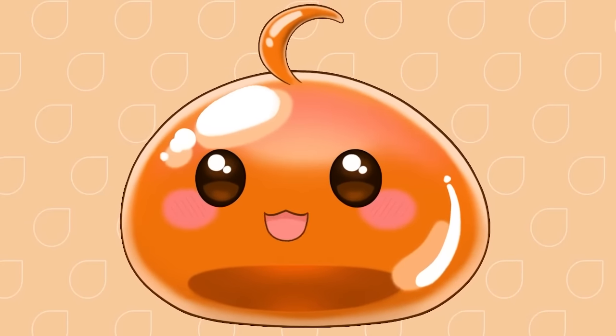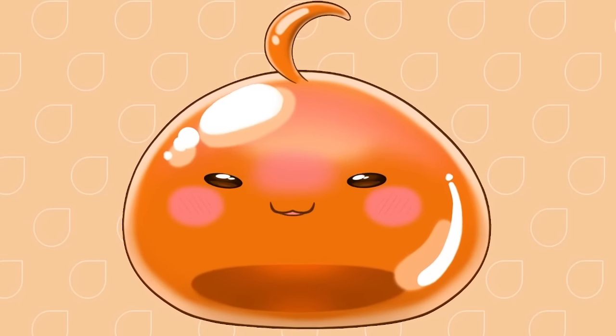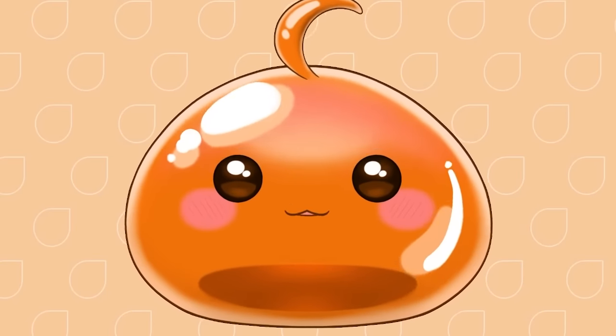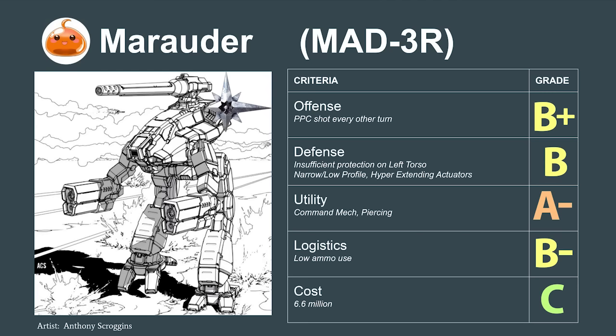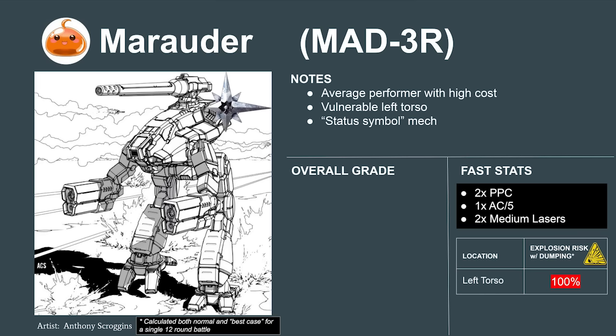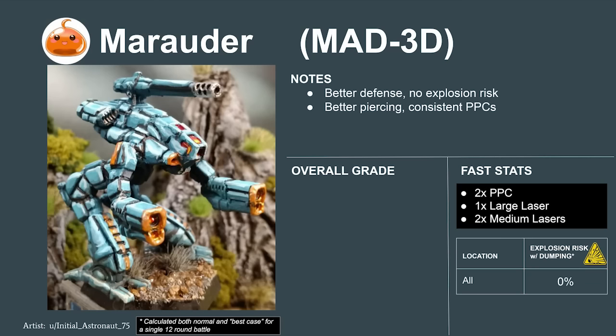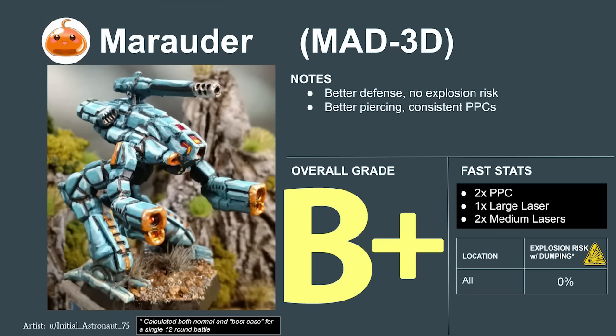Next is the highly desired Marauder. While this rare mech is often used as a status symbol by MechWarriors, in the final analysis the Marauder is a bit average. Too few heatsinks limit its ability to output high damage, and it's a bit risky to use long-term because of the 100% ammunition explosion risk on the left torso. When taking cost and long-term pilot risk into account, we have to regrade the Marauder a B-. The Davion Marauder 3D, which removes the ammunition explosion risk, makes it more consistent overall and rates to a B+.